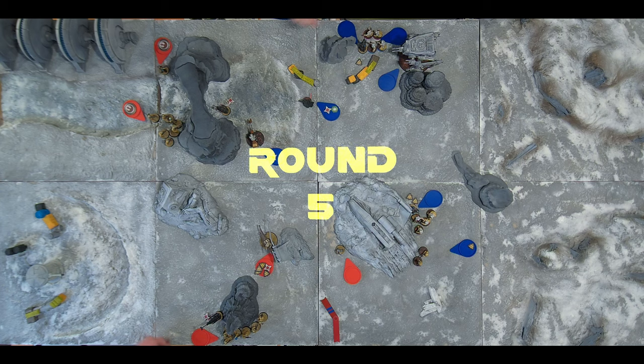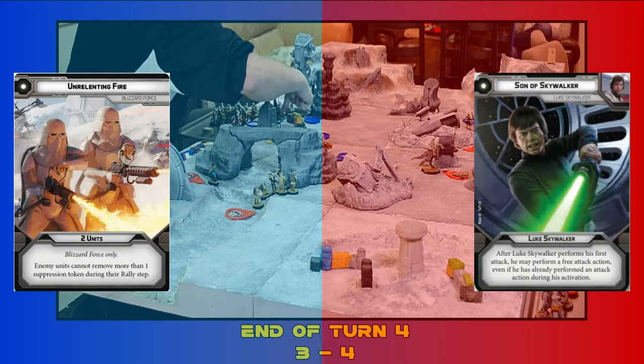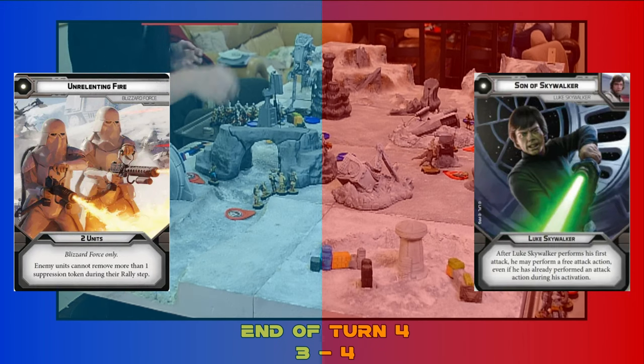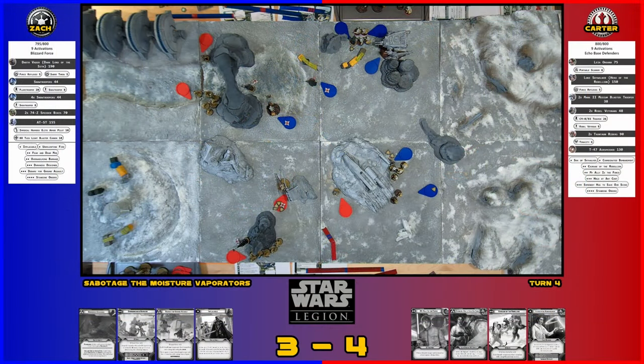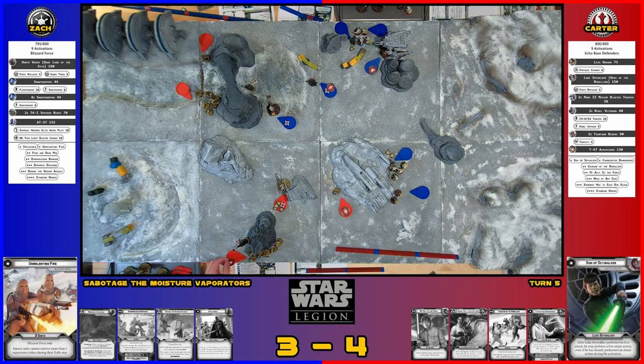Red comes up. I got a core card. We're going to move up to here and shoot Darth Vader out of cover at range three — can they hit him from there? They can. Five black, four white, Crit Two — before he racks up on dodges.